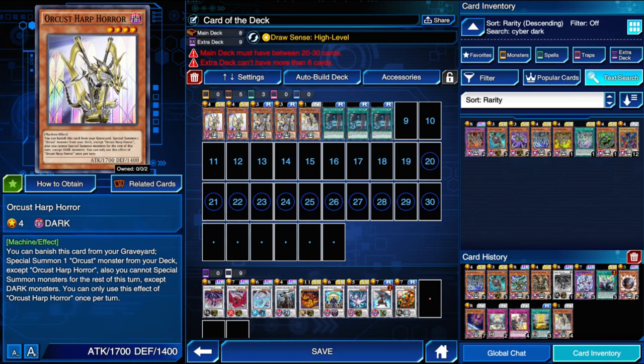So, Harp Horror — the whole thing behind Orcist is: if they are in your graveyard, as a spell speed one effect that can only happen on your turn unless they release one of their other spells, which they haven't yet. Basically, they remove themselves from the graveyard to special summon another card, either from the graveyard, the deck, or the hand in the case of the tuner. In Yu-Gi-Oh Duel Links, graveyard effects are pretty powerful because Duel Links is a toned-down Yu-Gi-Oh, and anything better than summoning a Dunames Dark Witch or whatever — coming out of the graveyard is really good.